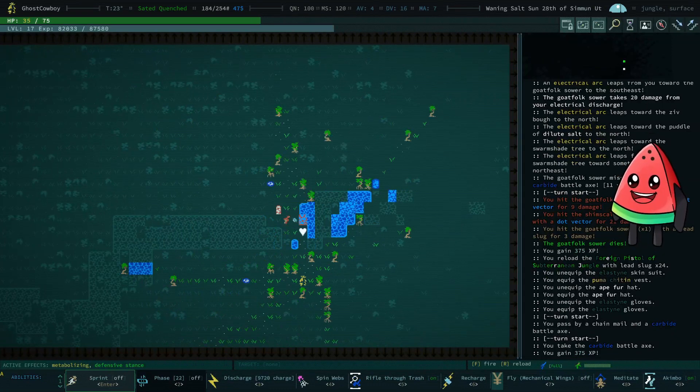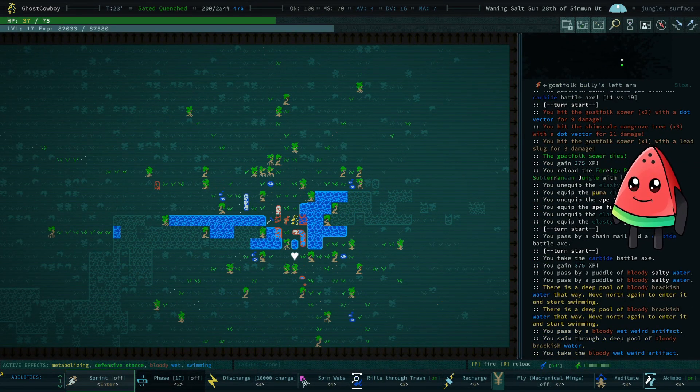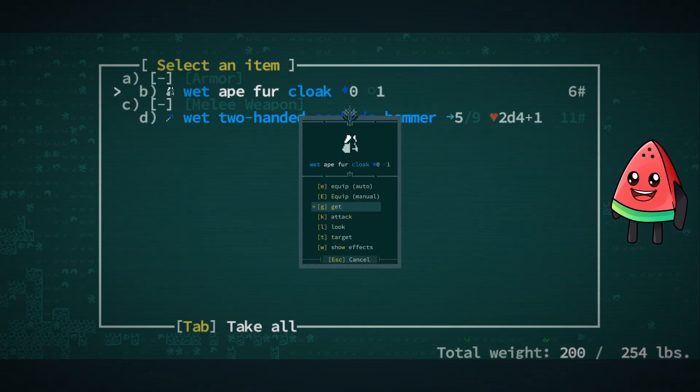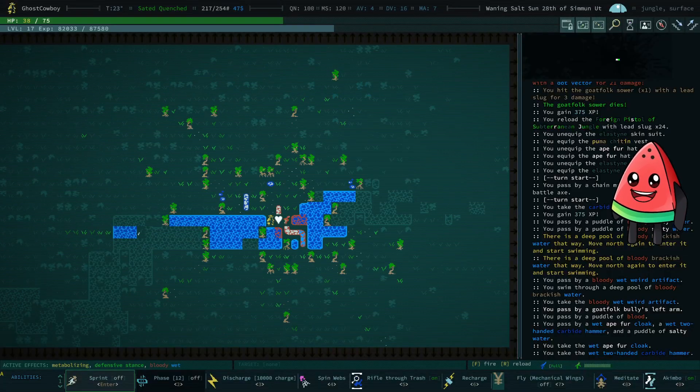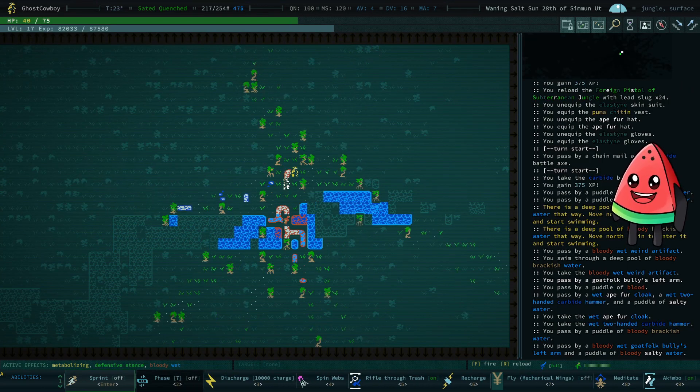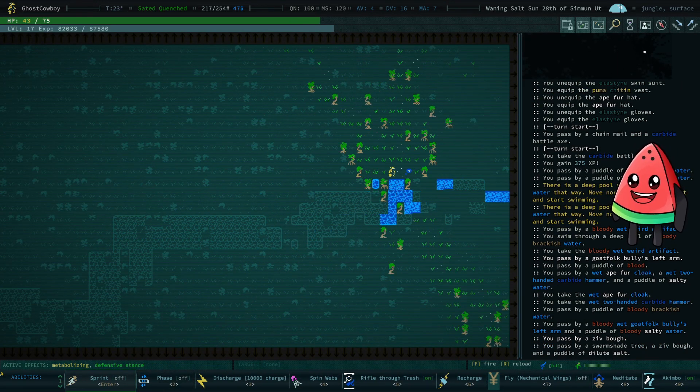On our journey we got some cool stuff — another artifact, we took it. There's a people's cloak — we'll grab this, actually equip it. We have the wings now that we can use. And there's an arm that injects.